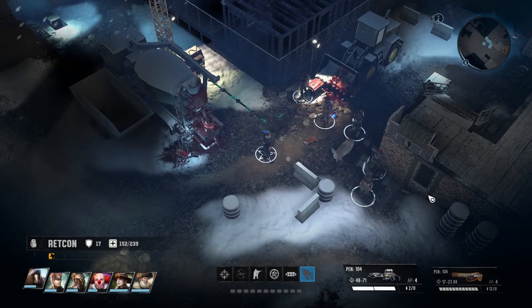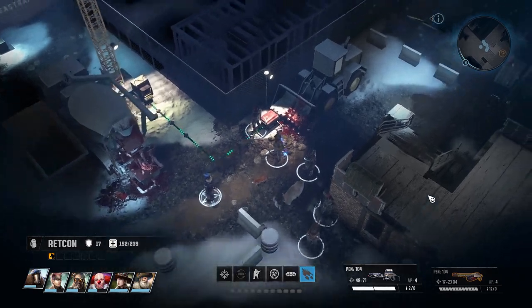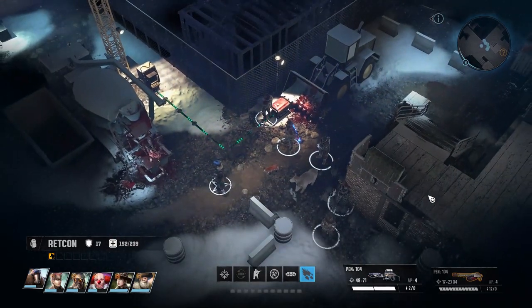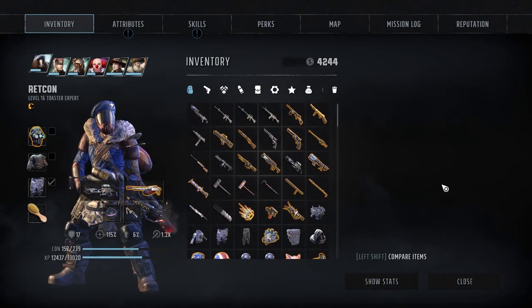Welcome back to Wasteland 3 as we continue our siege on Aspen. Things have been a bit rough around the edges so far, but I think we're doing okay. We do still have a fair amount of fighting ahead of us, so it could still go south. That said, we are currently sitting poised to enter an old Hundred Families bunker, but before we go ahead and do that, let's burn off some points.